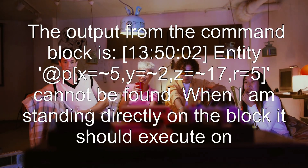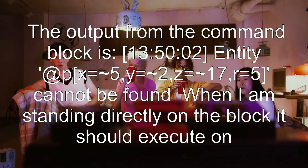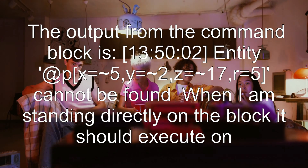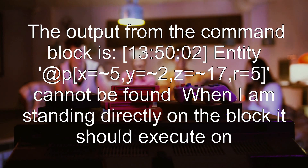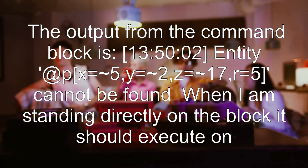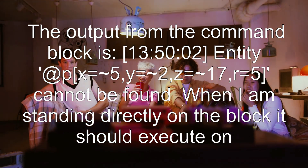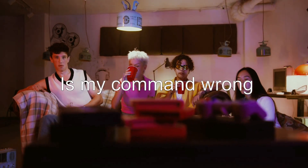The output from the command block is: at 13 hours 50 minutes and 2 seconds, entity @p x=~5, y=~2, z=~17, r=5 cannot be found — when I am standing directly on the block it should execute on. Any reason for this? Is my command wrong?